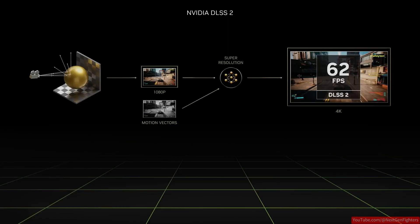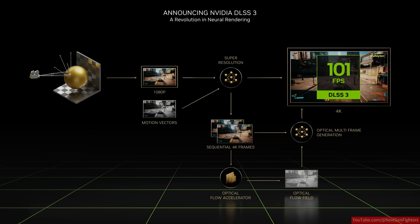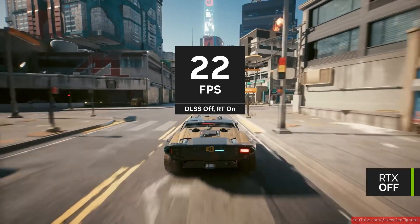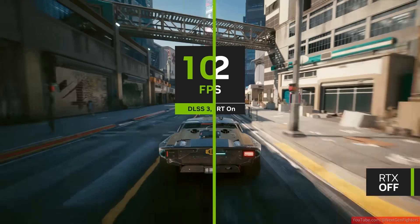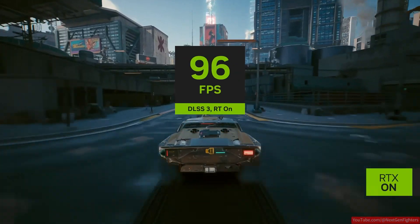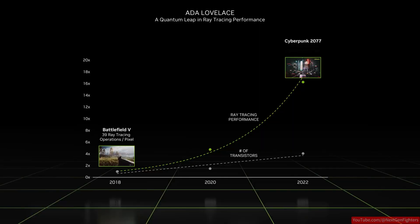Fast forward a couple of years, and that's when things got interesting. NVIDIA released DLSS 2.0 in 2020, and it was a massive improvement. Suddenly, the visuals looked sharper — sometimes even better than native resolution — and the performance boost was real. They also made it easier for game developers to implement DLSS, so it started popping up in more games. That's when people stopped rolling their eyes at DLSS and started paying attention.